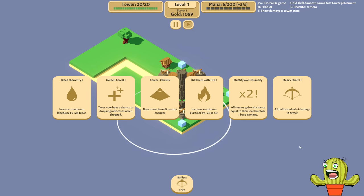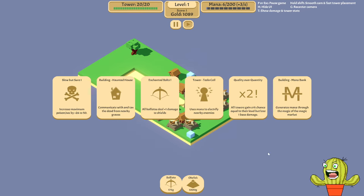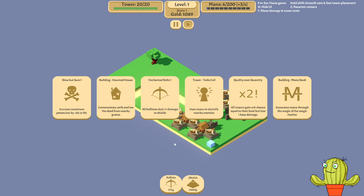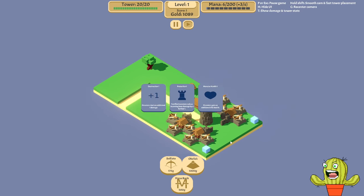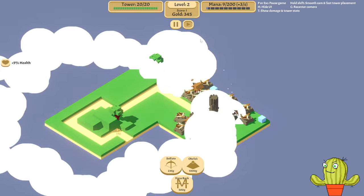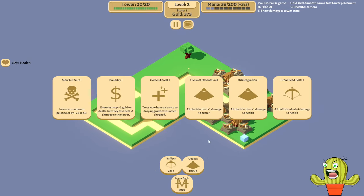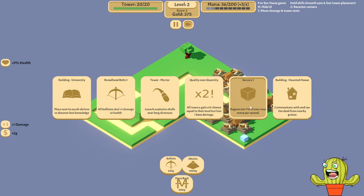We have an obelisk tower at the ready, and I think it's pretty much ideal to get that as early as possible, as well as probably a mana bank. I know it's not the best decision especially because it's pretty early, but I want to limit-test this one as early as possible. With that in mind, we need to get our gold first and also we need to get sorcery.